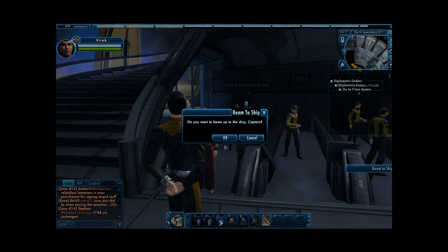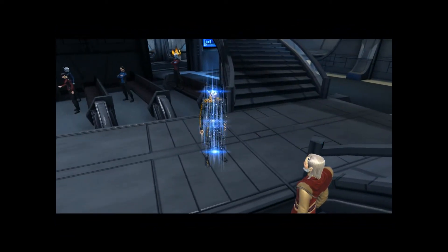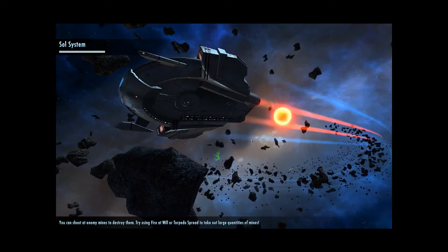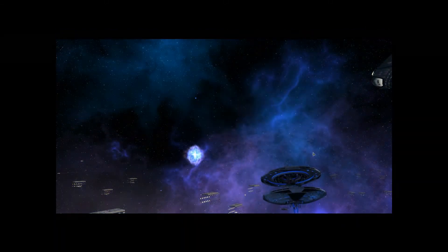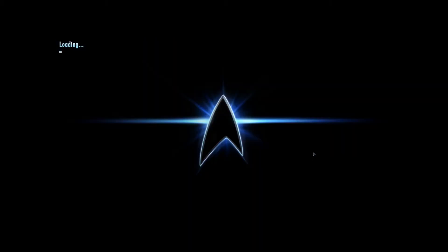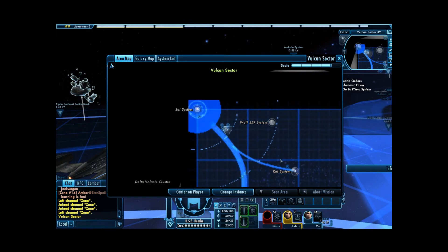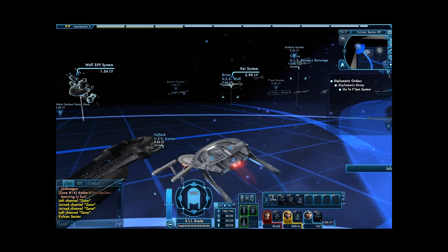Right. Now we need to beam out. I gotta do something about the armor appearance — making it look like I'm not wearing any because it's kind of annoying. And now we need to warp out. Alright, let's check the map here. The Pajim system — that's where we need to be.